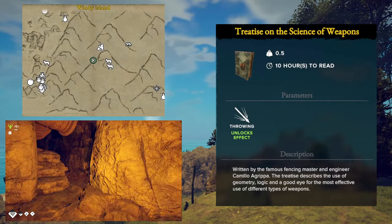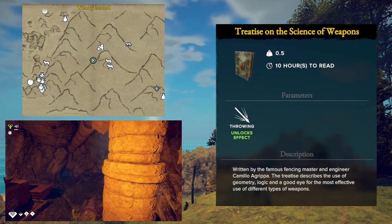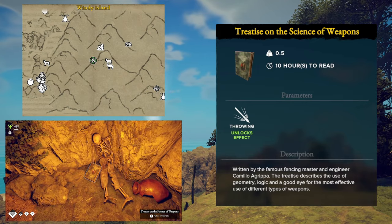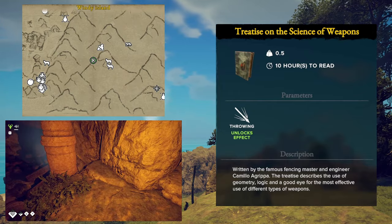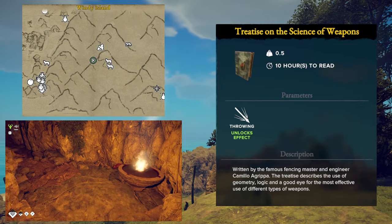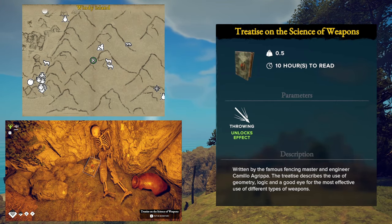The final book available currently is for the Throwing skill. This book is called the Treatise on the Science of Weapons and it is located deep within the mines of the Windy Island. You will find a chamber that has kind of an altar on one side and off to the other side there will be a broken ladder. Repairing this ladder will allow you to go to an upper tunnel which has the book within it.